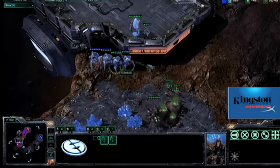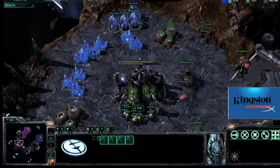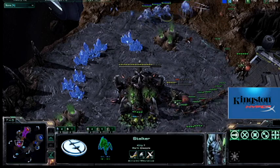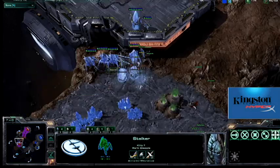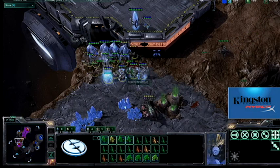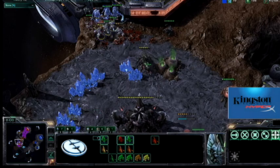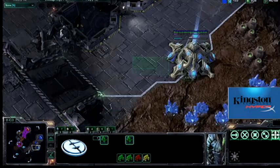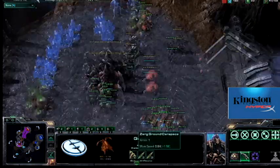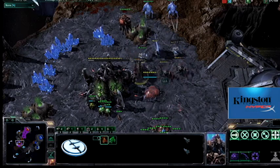Had he committed completely to this, he would have had another 400 minerals invested in his army and it would be much more powerful. As is, it's only four stalkers. It's very annoying — I am in a little bit of danger here, but he doesn't have blink, he doesn't have cannons up here supporting it, and he has a pretty limited army, so I am capable of holding it off. At the same time, he doesn't even have any probes down here because he is investing in these units. So really, he's just not focused on what he wants to accomplish, and as such he's not going to accomplish anything.